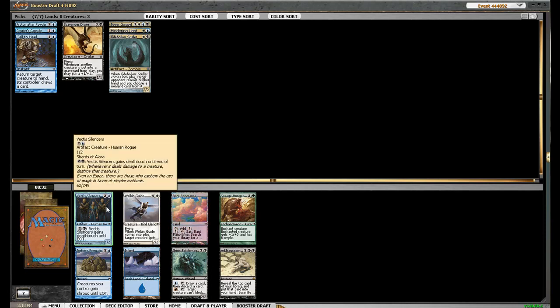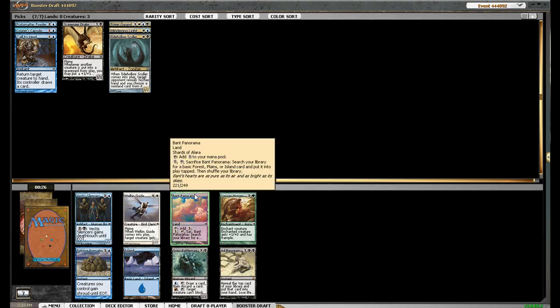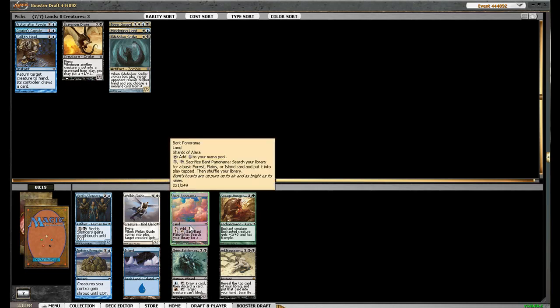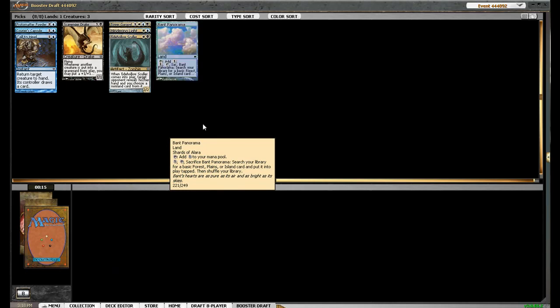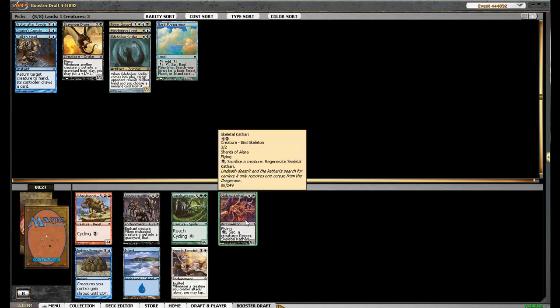This seems okay — it's not our artifact but it blocks. Or we could take a Ban Panorama: Plains or Island. I think that's actually the right pick. We're going to need both of those, we need fixing, and it's foil, so that's pretty good. A bunch of things we're probably not going to play, except we probably will play the Skeletal Cathari, so we'll take that.